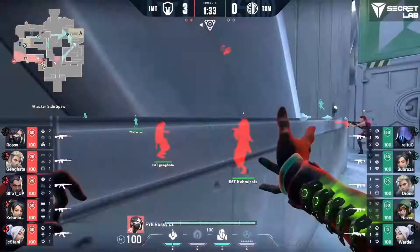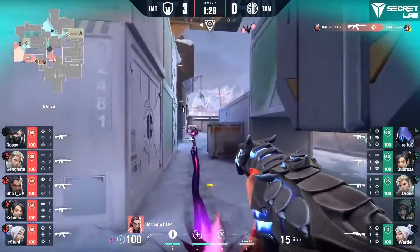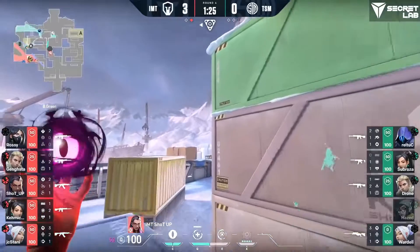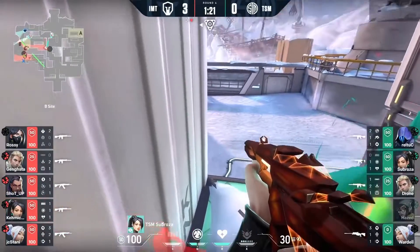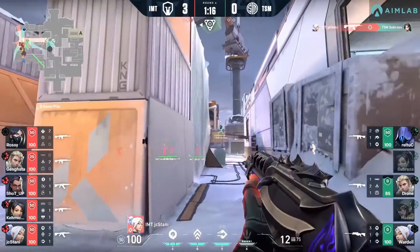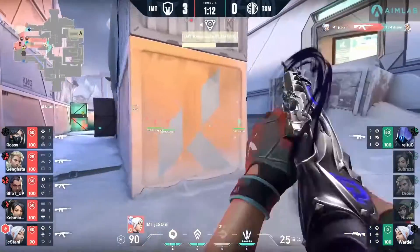There's the Snakebite kill, something we don't see all that often. And Cutler's left alone. He's got Hayes in an advanced position, and this just feels like a continuation of the last map with the way some of these early round bulls have gone. Shot-up is feeling it right now and he's just going to keep on charging in. Subroza is in a great position — never mind, you've got a flank play coming through, and there was no support from mid, and that's what allows JC Stani to do what he's doing right now.